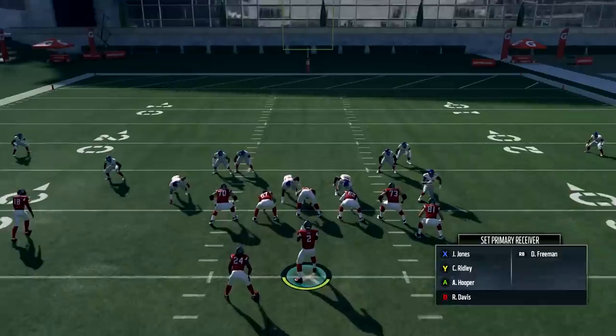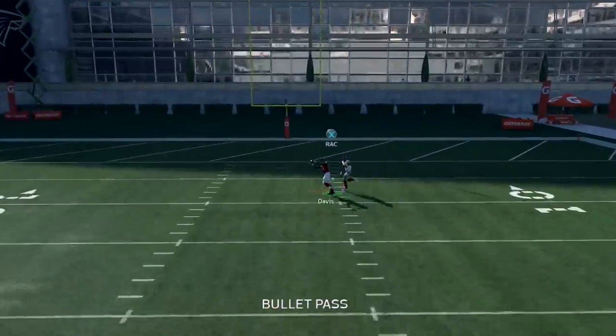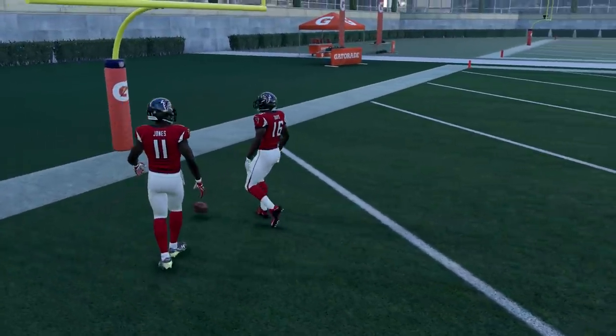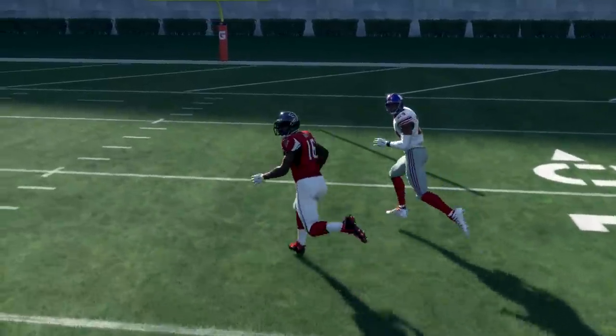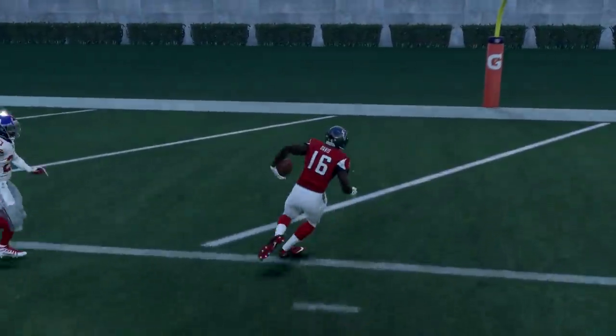We got Reggie Davis lined up one-on-one outside, man to man. We hit him on this little crossing route — he got him on the first play and broke the tackle. That's just typical Eli Apple. One-on-one, first snap, rookie Reggie Davis cuts. Eli Apple's late, doesn't react, then misses the tackle, face in the dirt — touchdown.